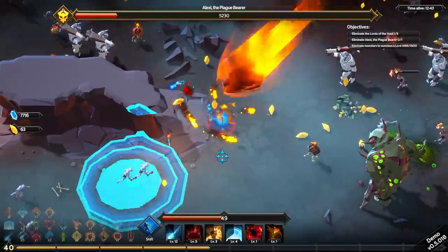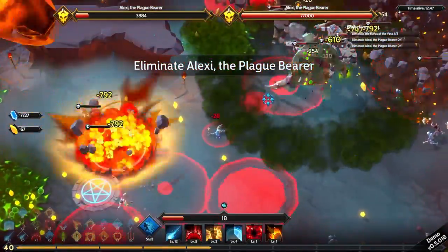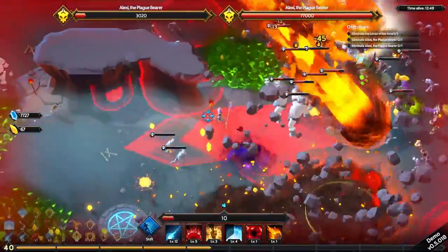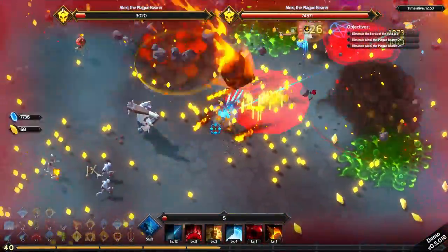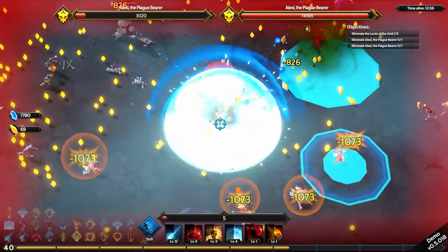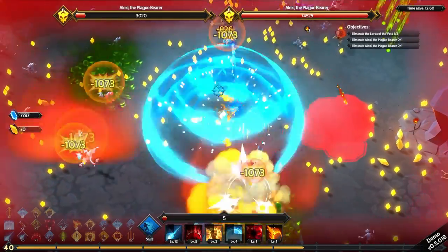It would be nice if there was a weighting system — the more projectile tags you get. Oh, we now have double Alexei. And I think I'm dead — but that's okay. Nope, didn't die. Am dying. I need to reduce the cooldown on my magic missile.